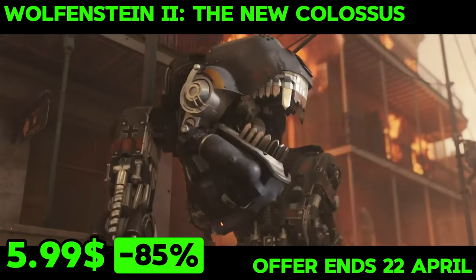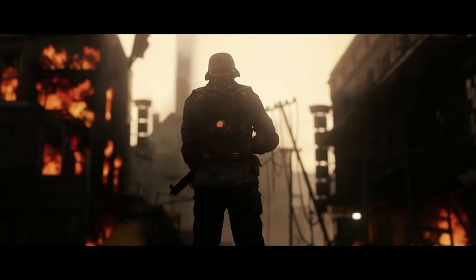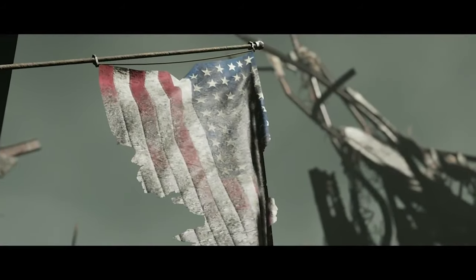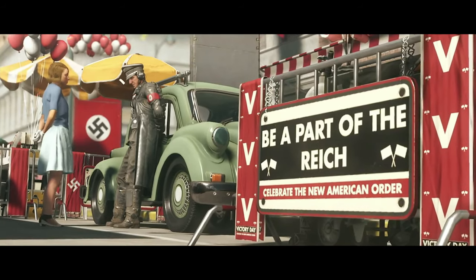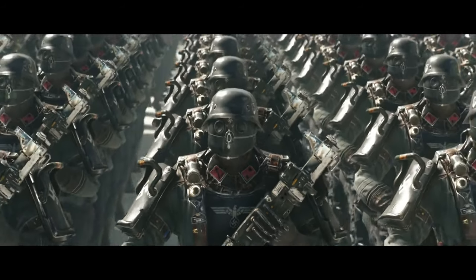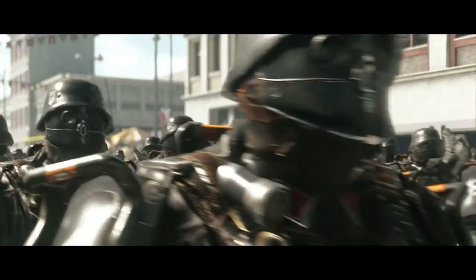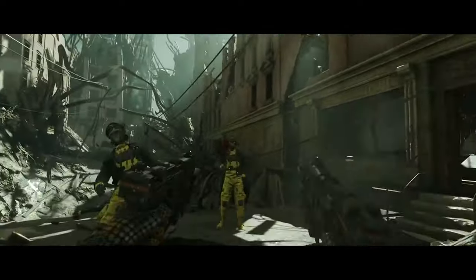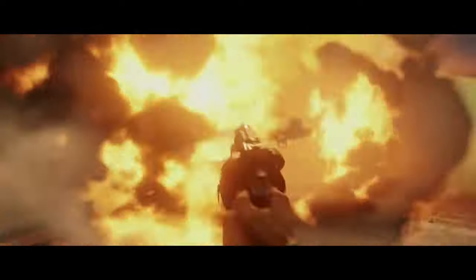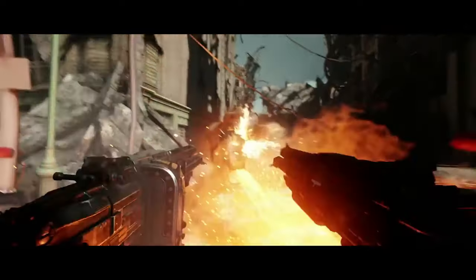The last game is Wolfenstein II: The New Colossus. It's set in an alternate history where the Nazis won World War II. The game tells the story of war hero William Blazkowicz as he battles to start a new American revolution. The action is quick and intense, moving through different levels divided into chapters, each with its own obstacles like sneaking past enemies or big battles. The game offers a variety of weapons, from pistols to futuristic energy guns, which can be dual-wielded for more combat options. There's also a cover system to help players strategically navigate through areas filled with enemies.